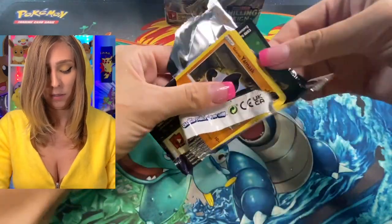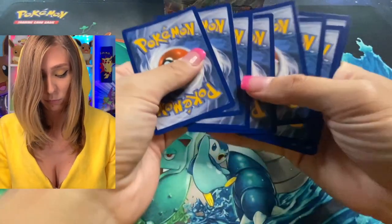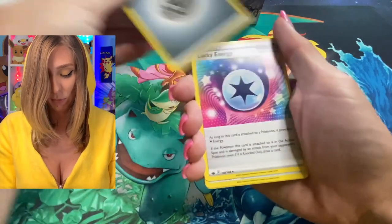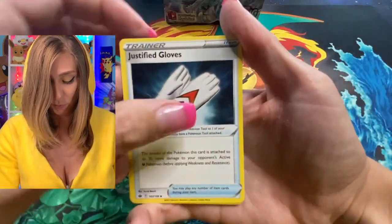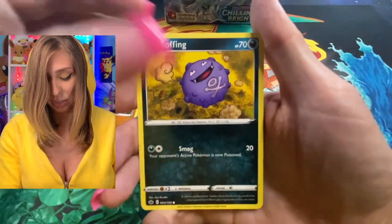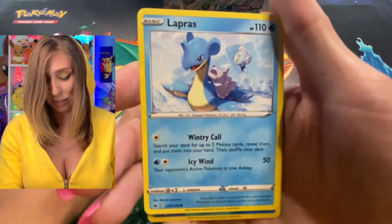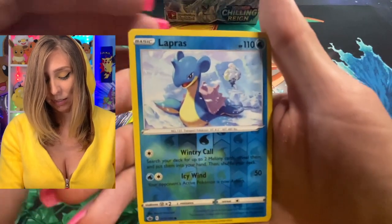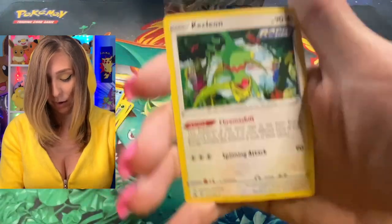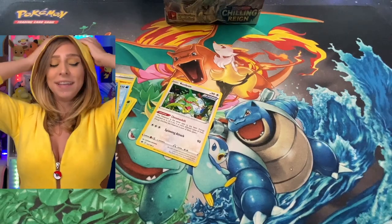Let's dive in. Got a nice steel energy we're starting with, Lucky Energy, Unjustified Gloves, Dynatree Hill, Galarian Yamask, Poffin, Slowpoke, Deerling running around in the forest, and then two Labrys — one for my reverse holo. And then for my rare, I have Kecleon.